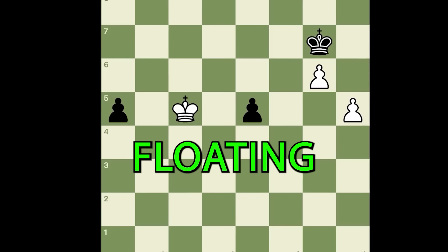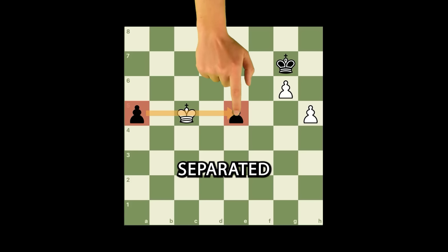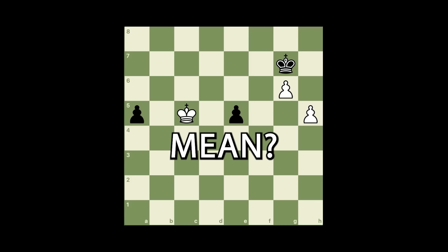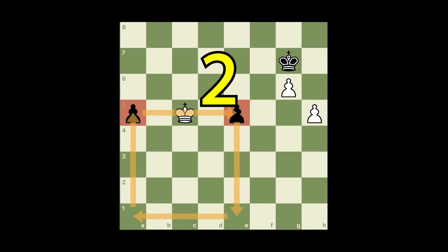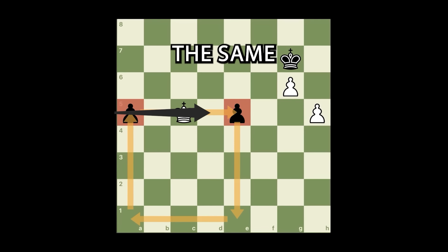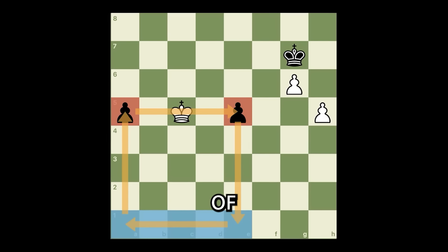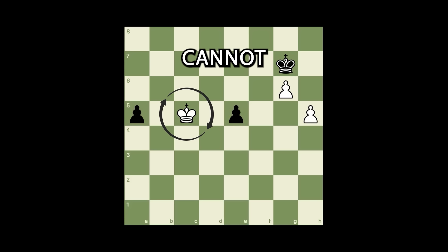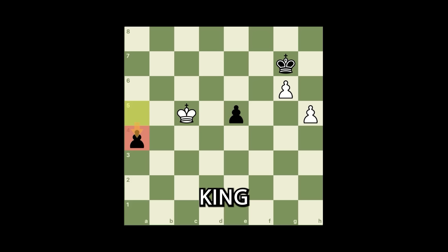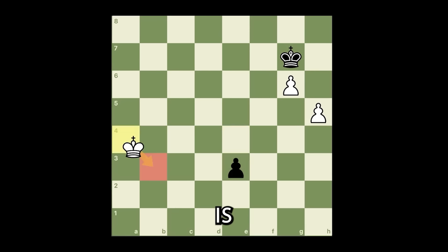Do you know what a floating square is in chess? You need this when your king is fighting against two separated passed pawns. Three simple conditions: you need two pawns at the corners of the square; the pawns must be on the same rank; and the edge of the square must reach the edge of the board. When these three conditions are met, the white king cannot stop the pawns — you play a4, the king tries to stop it, but now you push this pawn instead, and after the king takes the a pawn, this one is unstoppable.